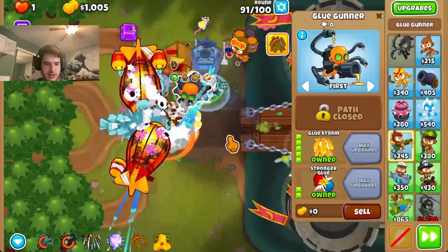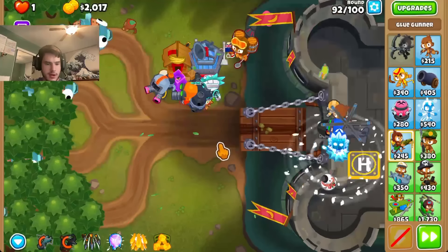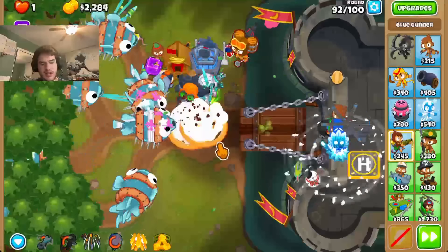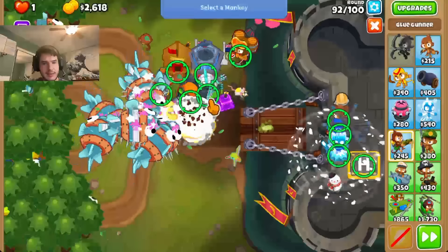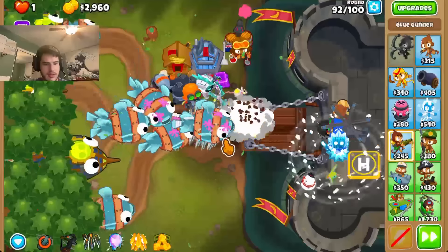The only thing is that glue storm kind of does interfere with AZ a lot. But I just bought it. Now my abilities got shifted around. So now AZ is four. Look at that. So I just can't use glue storm with AZ. Which is again a little annoying. But we can live with that.